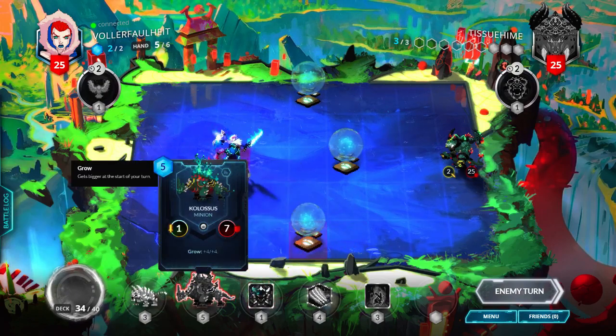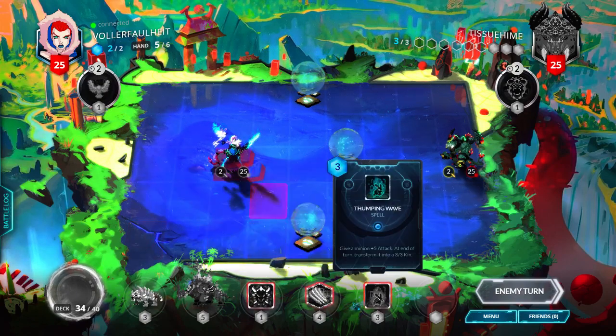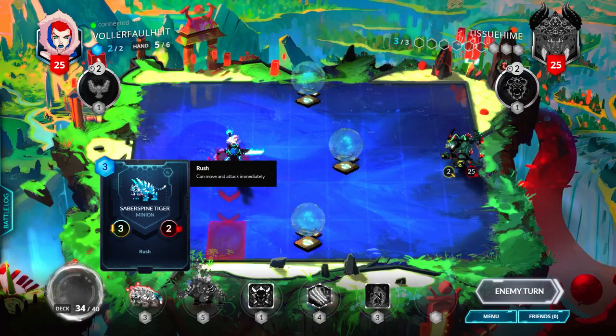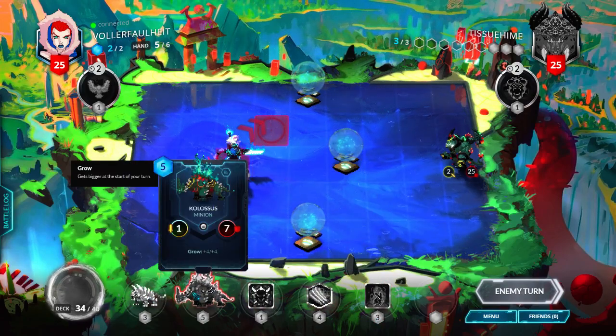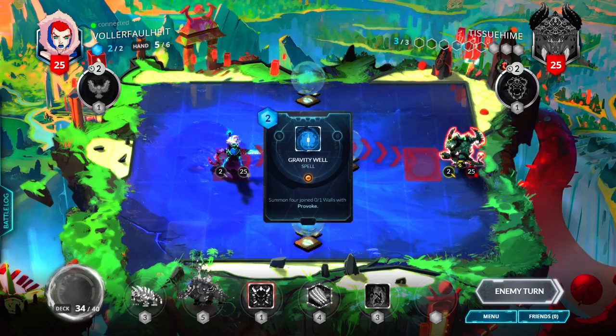This hand is really, really bad even if you're starting first or second, because you don't have a turn one drop other than a Saber Spine. I'd rather have like a Grow and a Slithar — a young Slithar. Gravity well.